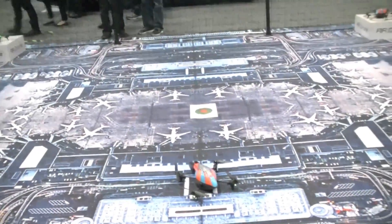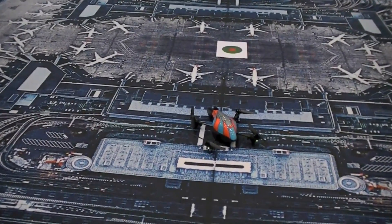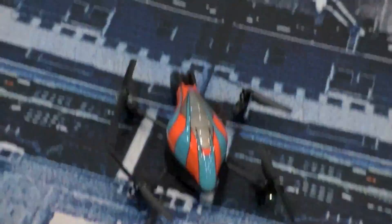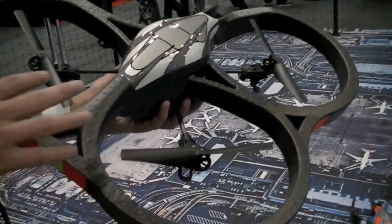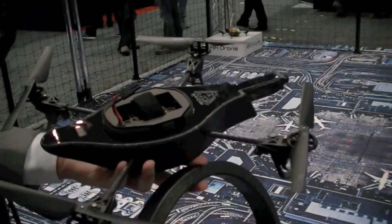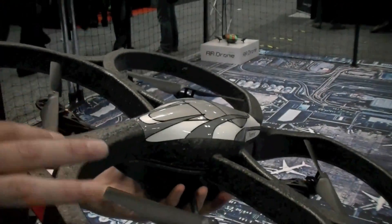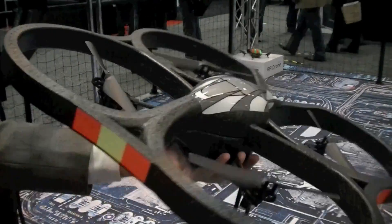The model here that we just saw flying around doesn't have the four cylindrical bumpers. This is actually the same product but only the hull changed. This version is for flying outdoor, and with the rings here, this version is for flying indoor. Both hulls are delivered in the packaging, so by sliding it you just change from one hull to the other. This first hull is a protection system — it protects the AR Drone itself, protects you, the furniture, the cat, the dog, and everything.